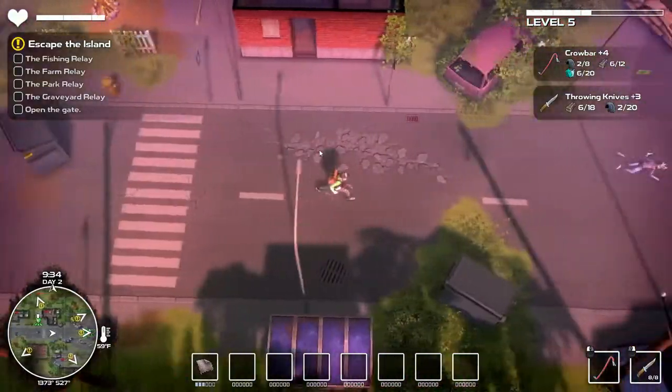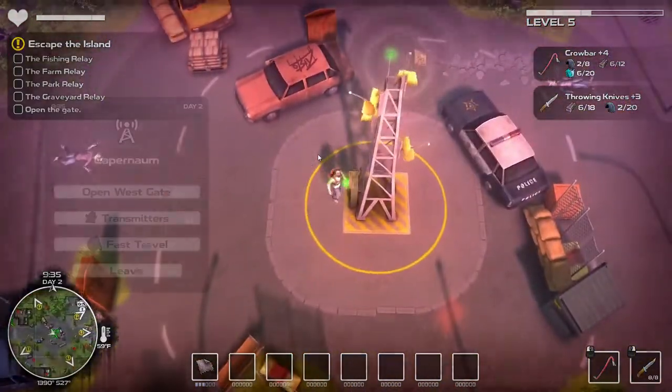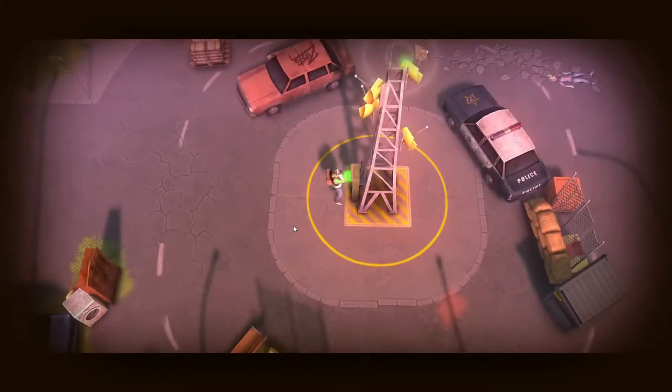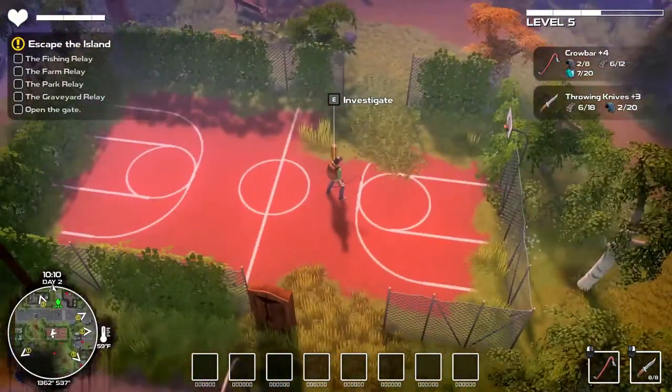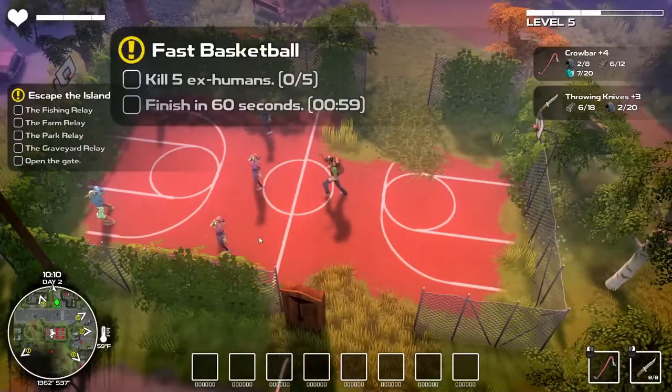I believe the gate controls are on this thing here — open west gate. Okay, so we get these little exclamation marks here and these are cool little things; I think you get experience for them. You've got to kill five ex-humans in 60 seconds for experience.